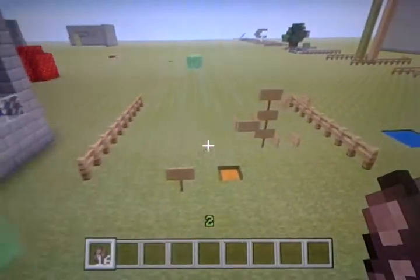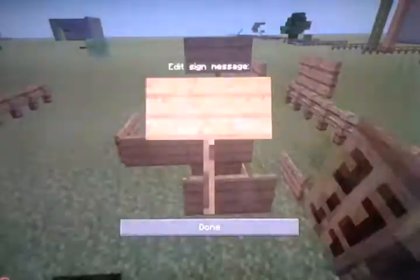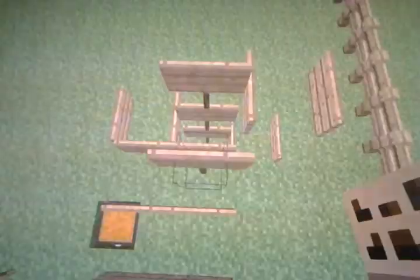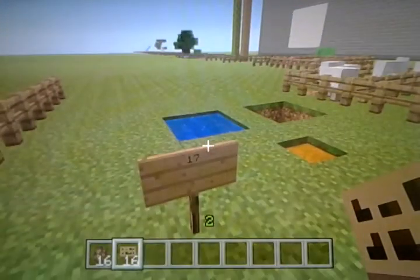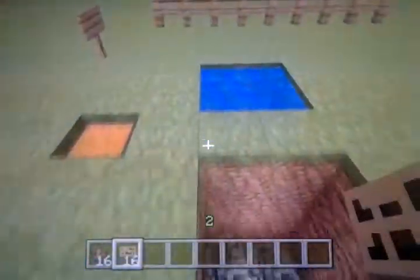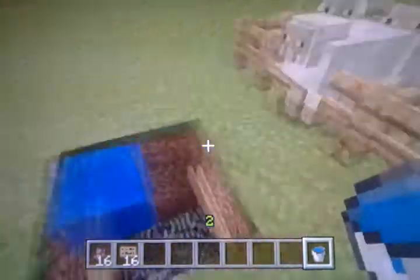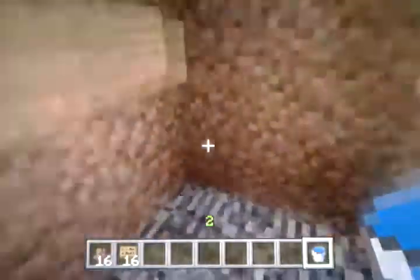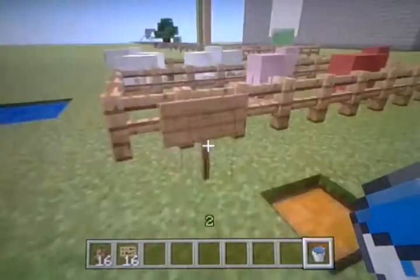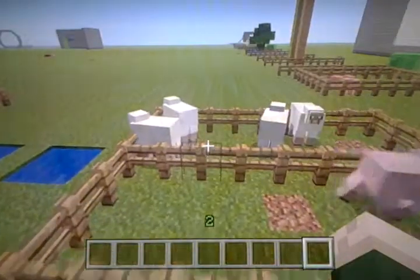Signs are stackable, which a lot of you probably already know. You can also stack a bunch of signs on walls and place water behind them to make a little secret hideout — basically showing that signs can hold back water or lava, either one.